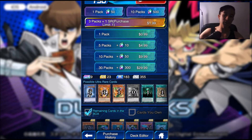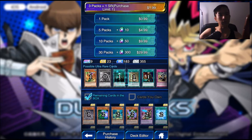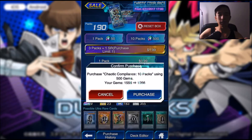Hey you guys, welcome to another Duel Links video. Today we'll be opening some packs of Chaotic Compliance. Once again, I got one Ultra Rare before Master of Oz. Still gotta get some other stuff in this, so hopefully we do that. 10 packs, 500 crystals. Let's see what we get.